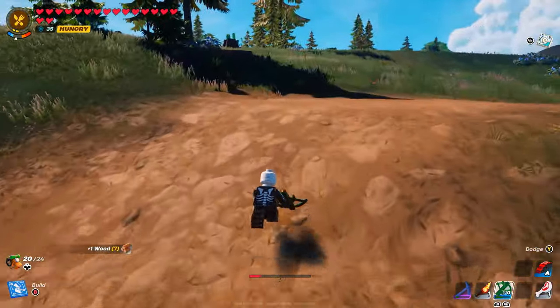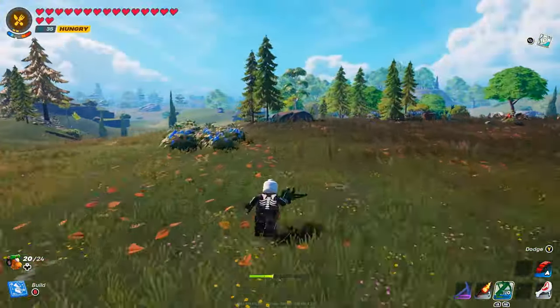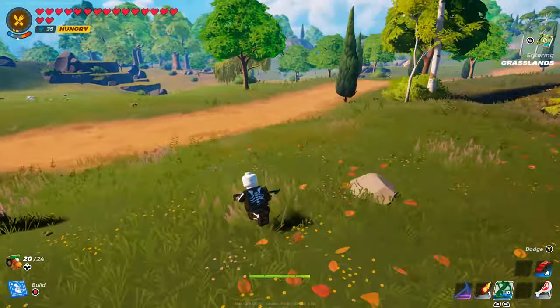What we now need to do is travel a fair bit of a distance away from where that map marker is. So as you can see on screen right now, I'm going away from that monster's spawn point.